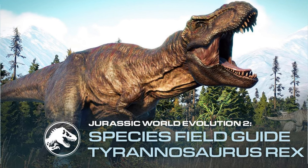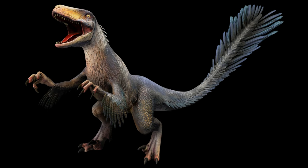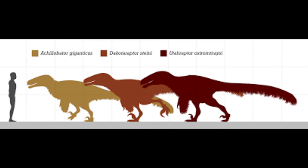One of the most famous animals from North America that has yet been represented in Jurassic World Evolution 2 is the Utahraptor. Many people, including myself, thought that we could have received the Utahraptor in the Feathered Species Pack. I personally was hoping for the Utahraptor to be included in that DLC, but instead we got the Sinusoraptor.